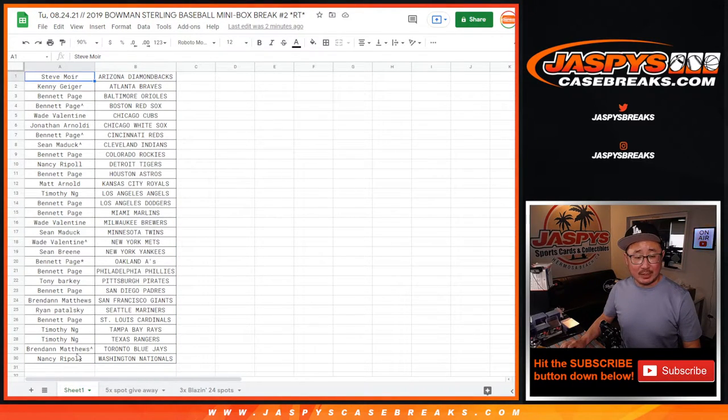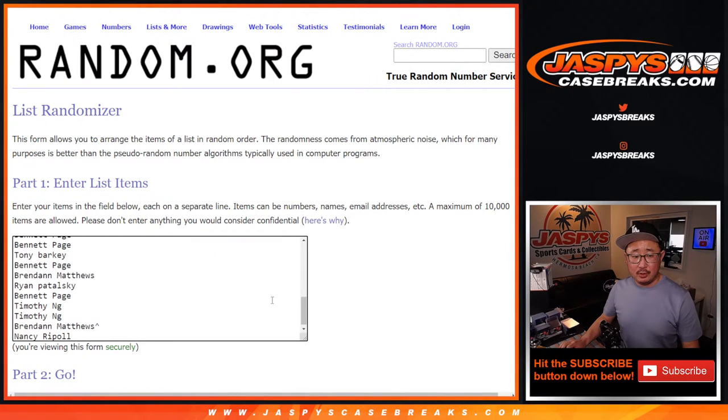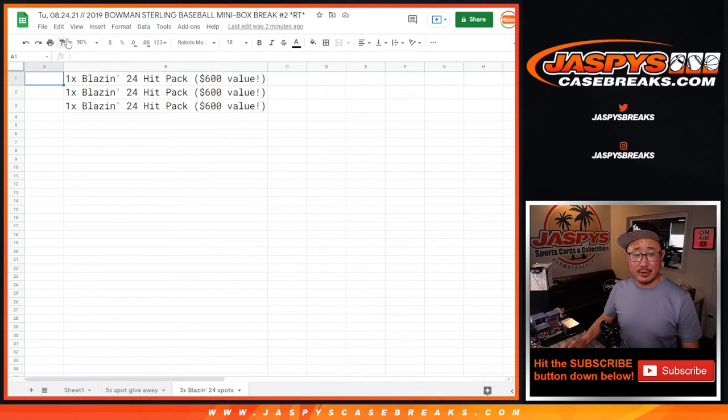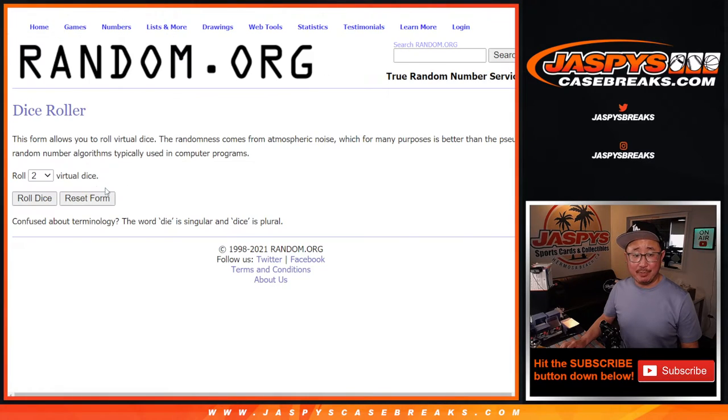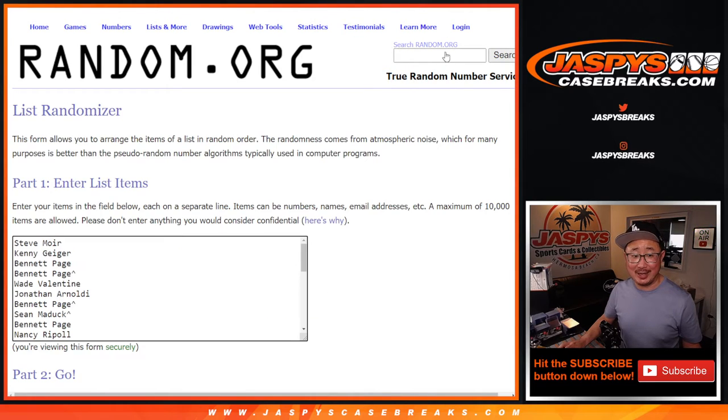Now let's grab everyone's names for the final time. New dice roll, new list. This time it'll be the top three — that'll be guaranteed a hit in the Blazin' 24 hit packs. Top three after six. One and a five — six times. Good luck.